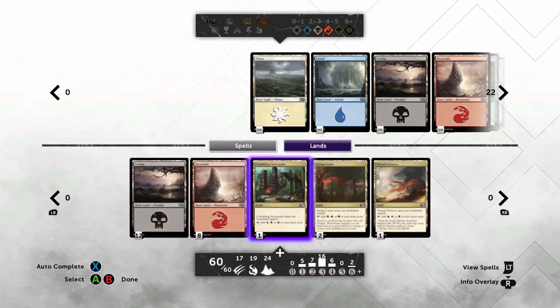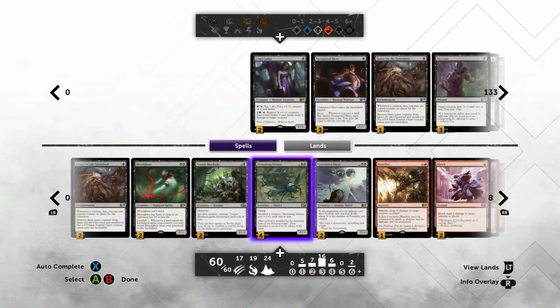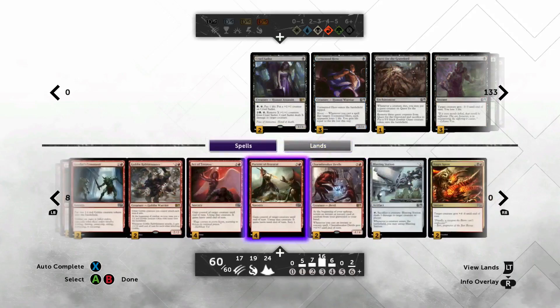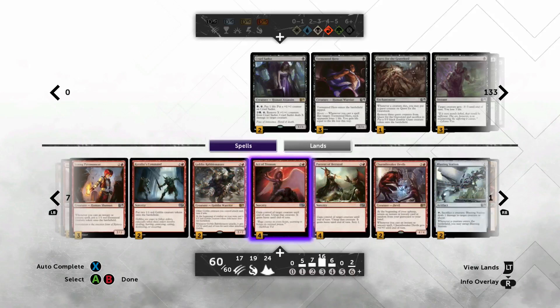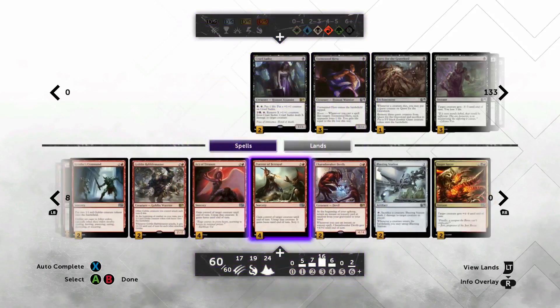Especially if you draw a tap land in your opening hand you're pretty much set. Pretty simple archetype — not the greatest thing in the world but it exists, and it's really the only archetype where I would run all eight of those steal-effect cards.